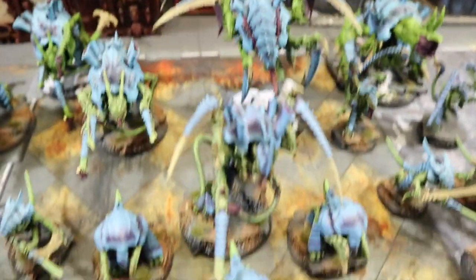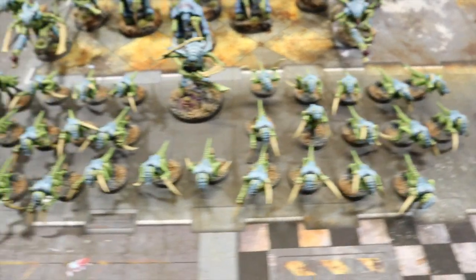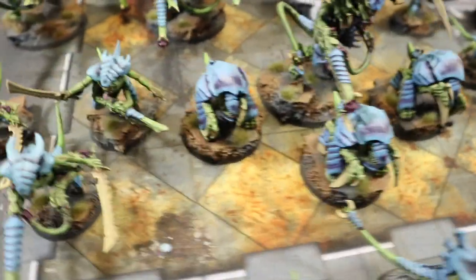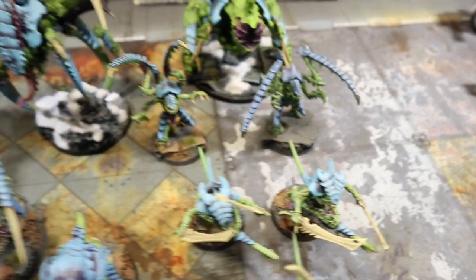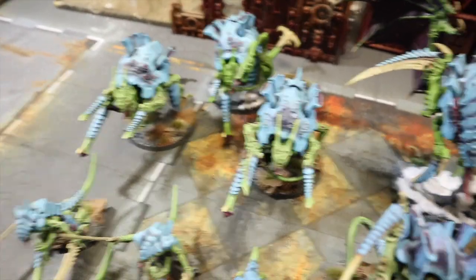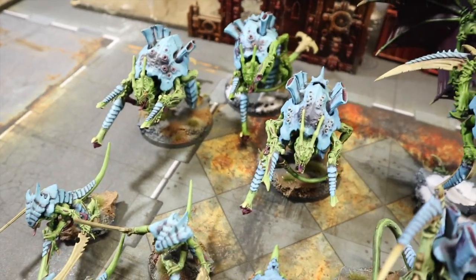For troops, 30 Hormagaunts up front with scything talons, no upgrades, kept nice and cheap. Then we've got Warriors - three of them, two with death spitters, one with venom cannon, same again in the other squad. Elites: three Tyrant Guard with rending claws and scything talons, plus two Lictors. In heavy support we've got three Hive Guard, all armed the same - heavy venom cannon, impaler with slimer maggots, spore cysts, and enhanced sensors, so they're harder to hit, hit better, and are super shooters.